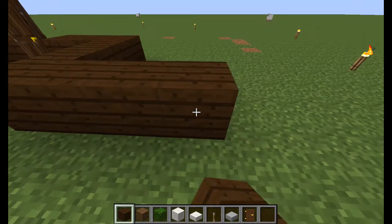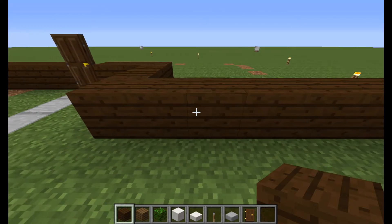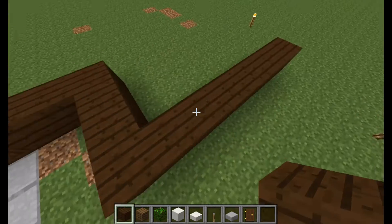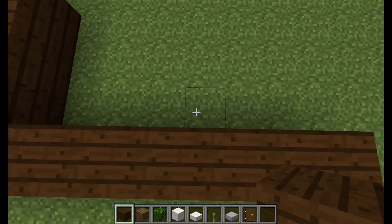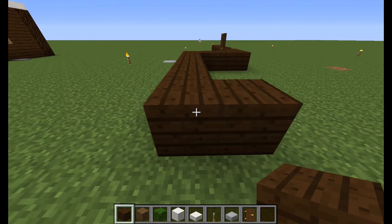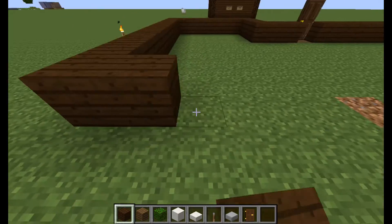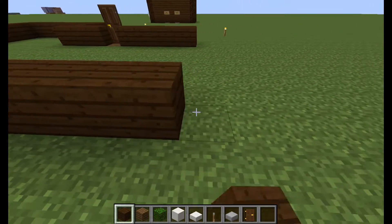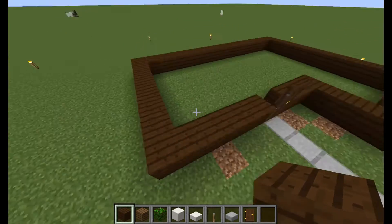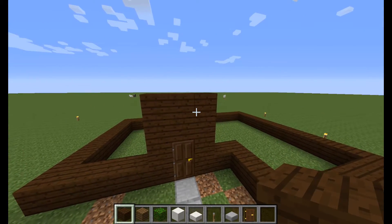Then build this way — I believe seven. Let me make sure it's seven: one two three four five six seven. One two three four five six seven. Okay, now you're gonna build back eleven: one two three four five six seven eight nine ten eleven. Then you're gonna build this way all the way across and then just connect it back with the other side. So you're going to build this up to four high and I will cut the video when I'm done doing that.